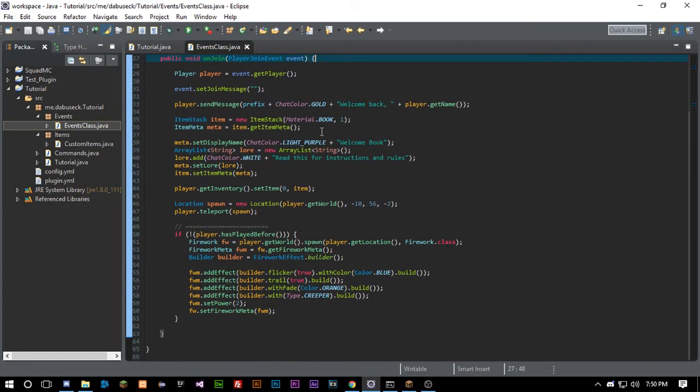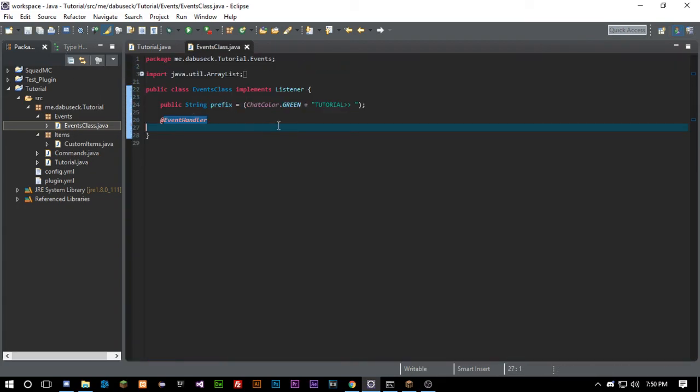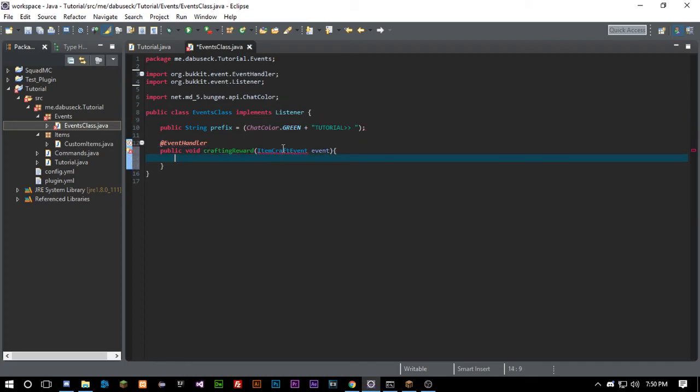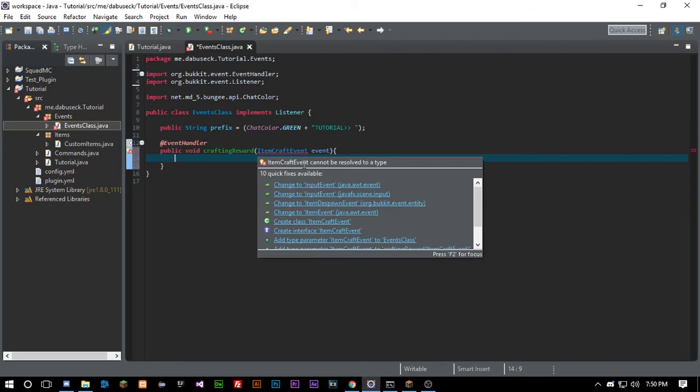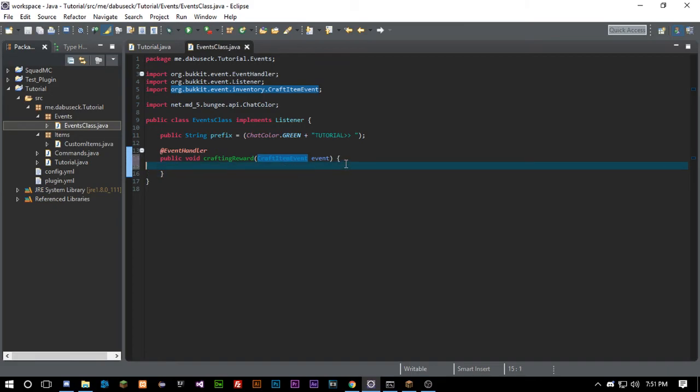We're going to grab our events class and get rid of what's there because we don't need it. We're going to call a public void method called 'craftingReward' and the event will be a CraftItemEvent — I believe that's what it is. Let me go ahead and import it. It's probably CraftItemEvent — yes, CraftItemEvent, there we go.